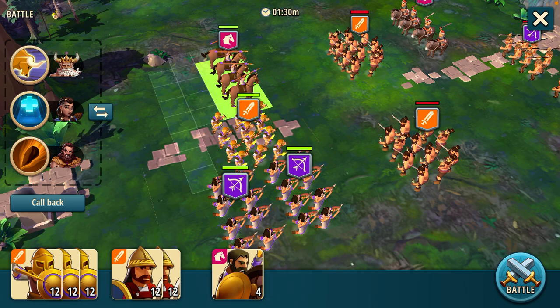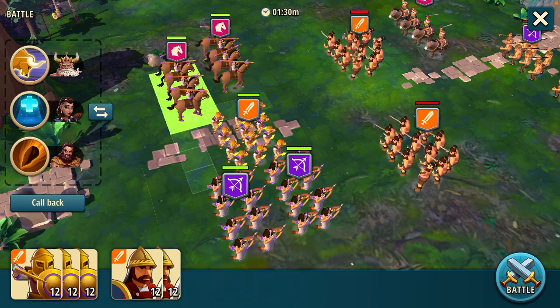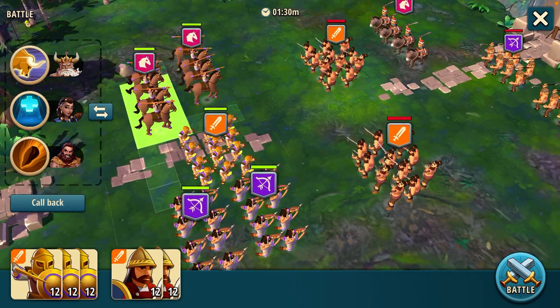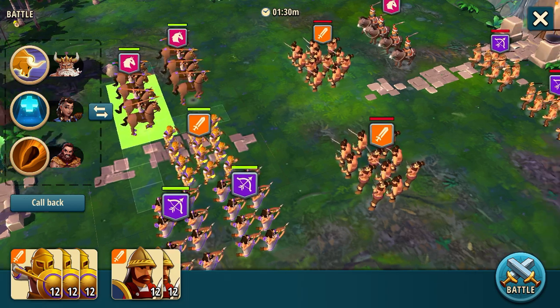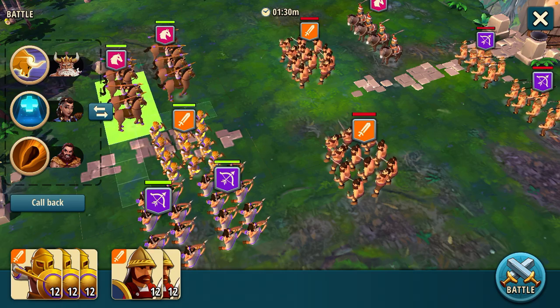So we're going to use two cavalry units on the left, infantry in the middle, and two stacked range on the side. The idea here is to have the cavalry charge the opponent cavalry and wipe them out, have the ranged take out the infantry, and then we will use our boulder and our charging bulls to take out the ranged in the back.